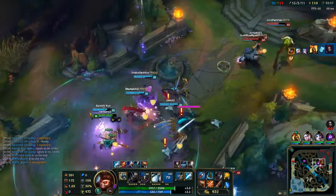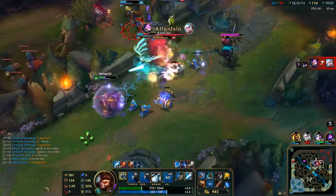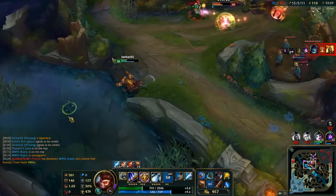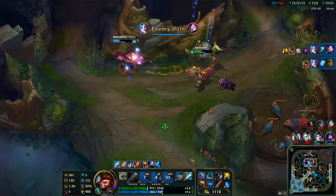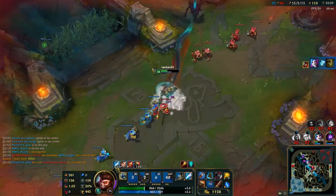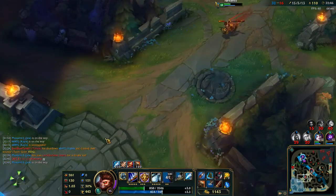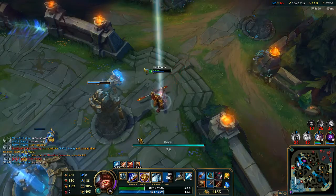There we go. Kennen coming in and getting the big four-man ultimate off is a little bit not so good. But picking up a double kill for Jinx will be pretty damn good. And then I can dash out. That's two for three — not the best it could have gone, but could have gone much worse too.